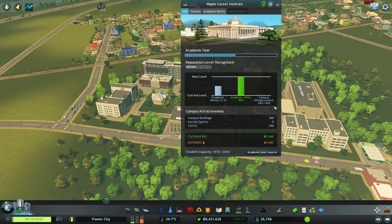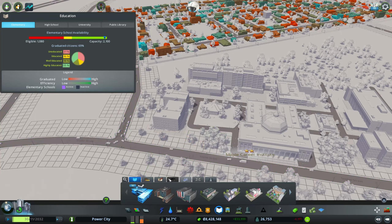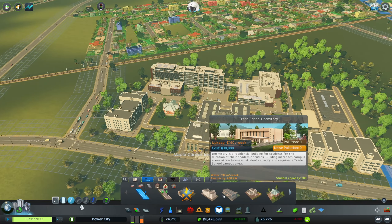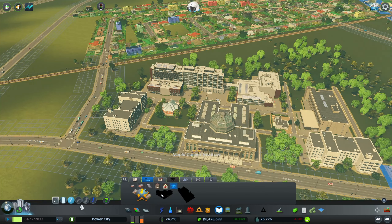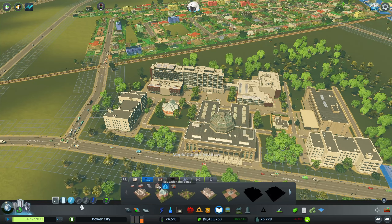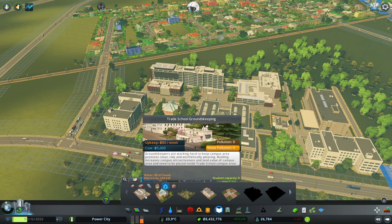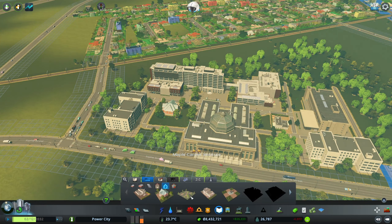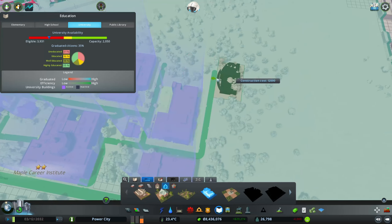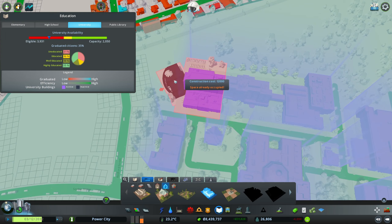Campus attractiveness — let's go ahead and see what we can build. We should be able to build a trade school dormitory. The other — no, we can't, we need to reach trade school reputation renowned first. What do we got? We got an outdoor study and a cafeteria — I don't think we have a cafeteria yet, and no, we do not. Can we fit that right there? No, that's not going to fit. So we're probably going to need to put this bad boy up here. This is a little fountain.